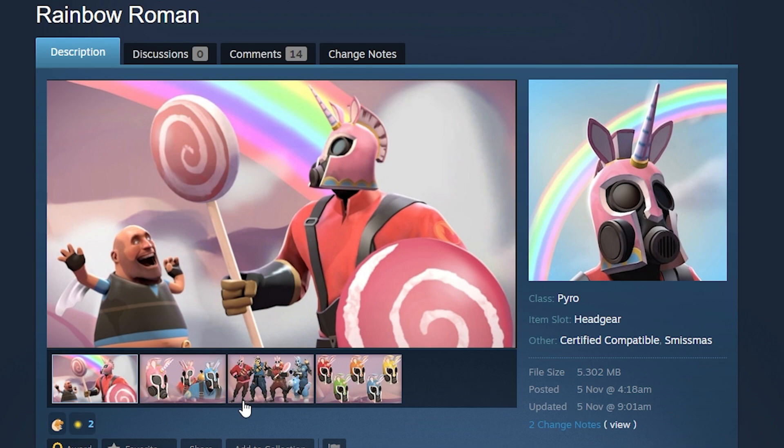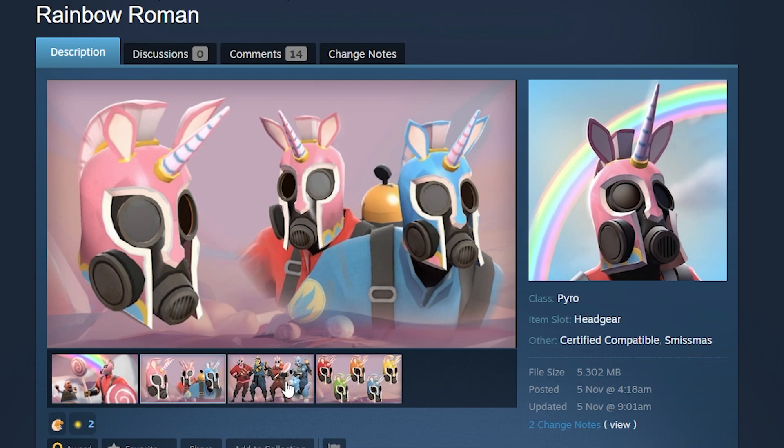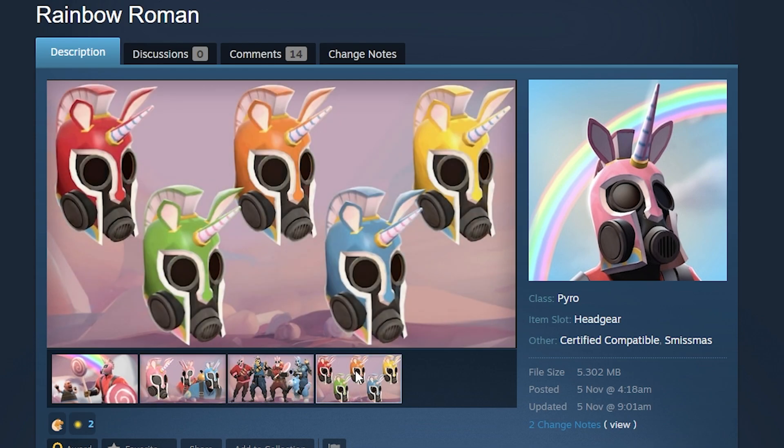Rainbow Roman is a Pyro cosmetic. It looks like it could be Pyroland-restricted, but Pyroland-restricted items are usually kind of crap, so I really hope it isn't. It gives the Spartan unicorn appearance, which is a weird combo.